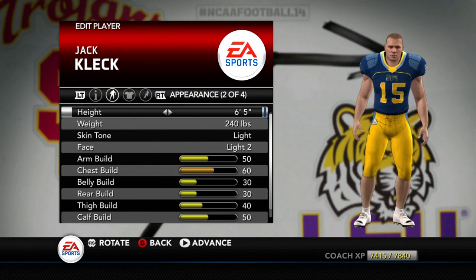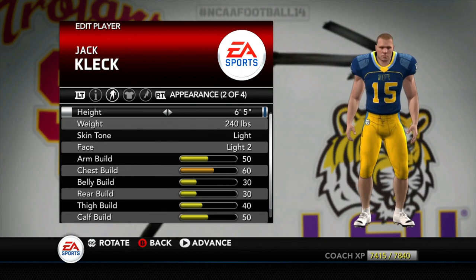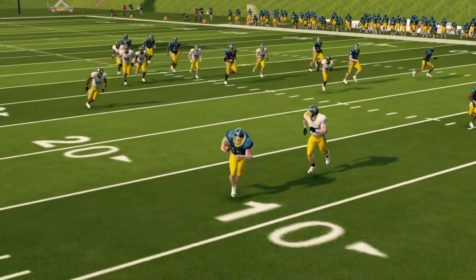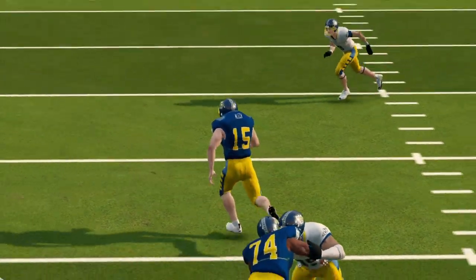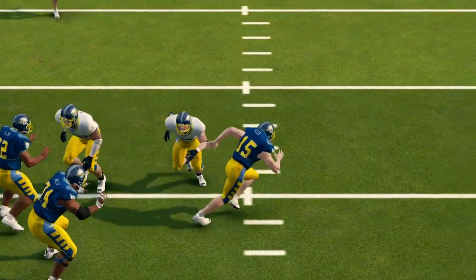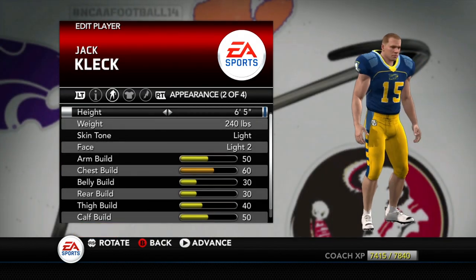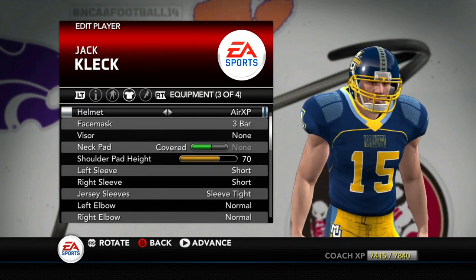Jack Cleck is 6'5", 240 lbs, playing tight end, and he beat out Christopher Rubright for the second tight end spot for one reason — he can block. He's got 82 strength and 80 run block, which is pretty high for a tight end. He'll spell Ben Miller in his senior season. No glamour, no glitz — he wears a neck pad, does the dirty work, and gets the job done.